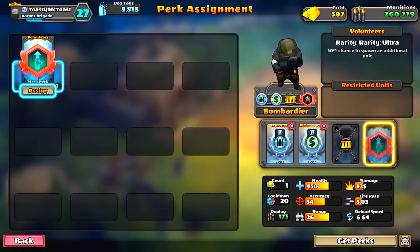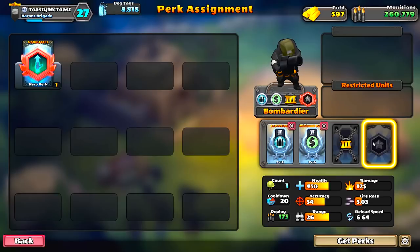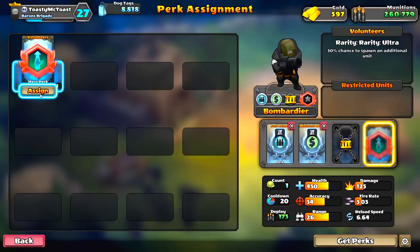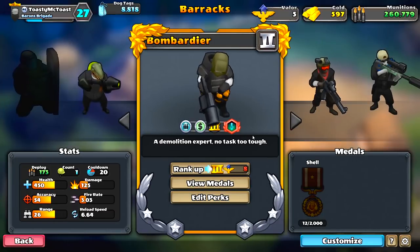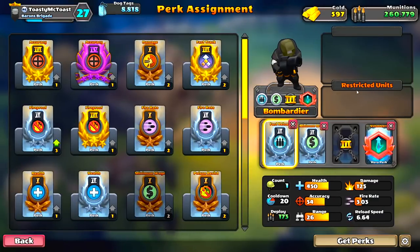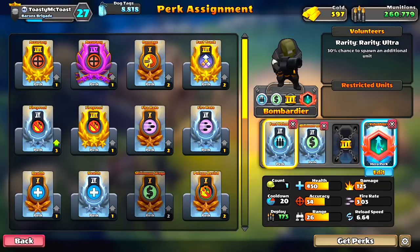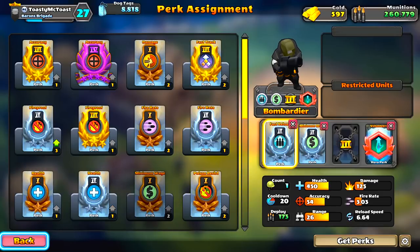Volunteers! You only get a few legendary ones here. I believe this is a special units perk. Now our bombardier has fast reload, he's cheaper, and there's a 30% chance that it'll spawn an additional unit for 173. These guys are game changers and I'm really excited.